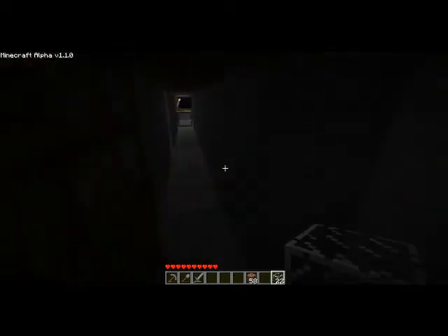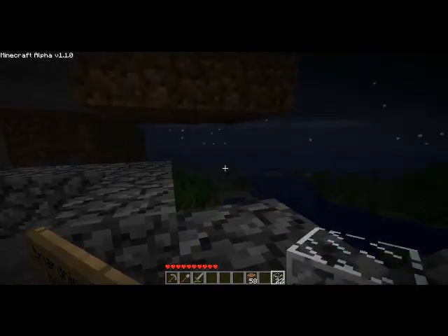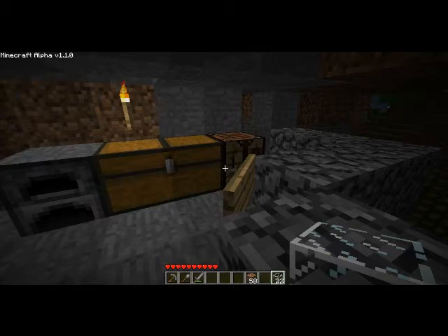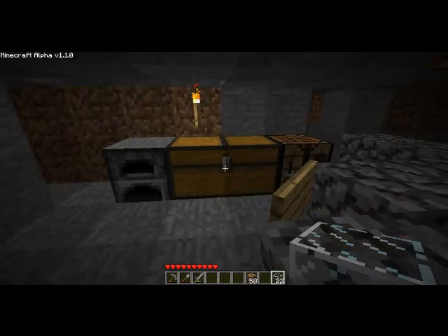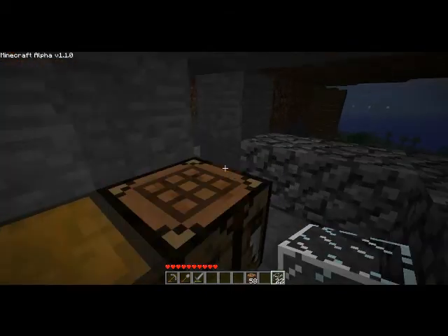And put out all my torches — happened quite a few times, it was not a fun thing to deal with. But in here it's basically a mountain penthouse. I have a great view, so if I decide I want to go into survival, I basically can't get ambushed. But I have one of my furnaces and my large chest containing random amounts of stuff, my crafting table.